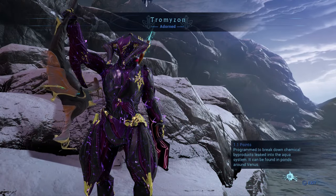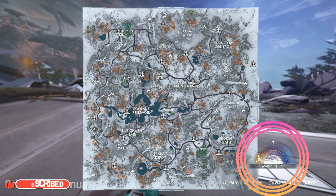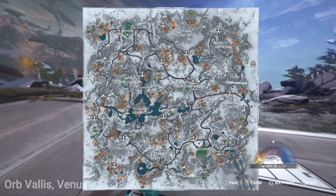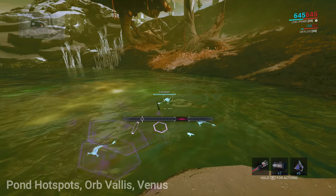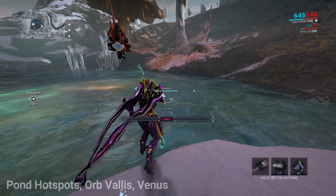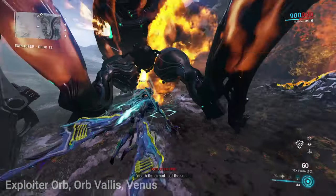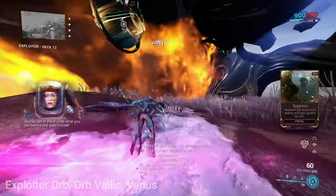The last material for the Surtis Brace is Tromuzon Entroplasma. Tromuzon is a fish caught in Orb Vallis Venus in ponds during cold weather. I'll show you my favorite pond location — follow my waypoint, located south of Fortuna. Check if it's cold or warm weather by opening your detailed map and looking at the bottom right-hand corner. I've only managed to get the fish to spawn inside hotspots, not outside. You can also gather Tromuzon Entroplasma by defeating the Exploiter Orb as a reward for defeating the final phase, and you can use the Exploiter Orb method to gather most of your AMP's materials for all three pieces.